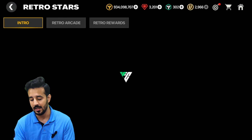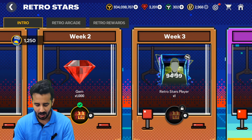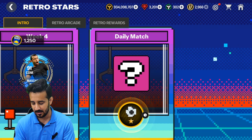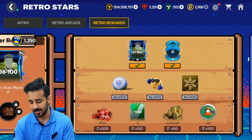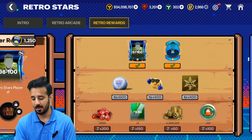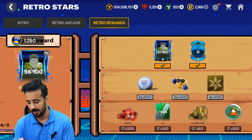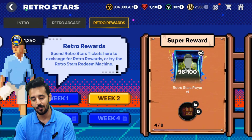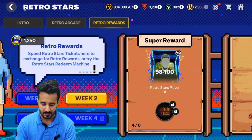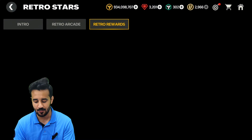Now let's look at gems from events. In the Retro Stars event, in the intro section there are 1,000 gems available for free — we already claimed those in week two. Moving towards the Retro Rewards section, spending only 200 retro tickets gives us 1,000 gems. I suggest you first get the premium rewards and then spend on these gem rewards. Over four weeks — week one, two, three, and four — we will get 4,000 gems for free.